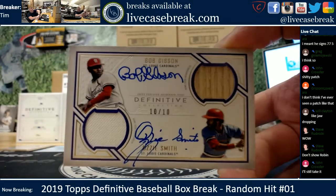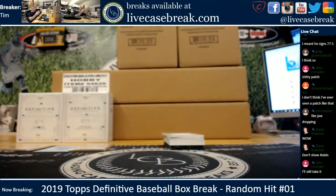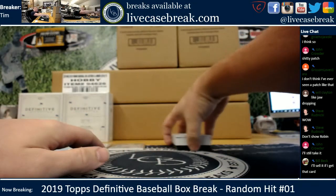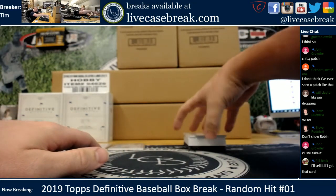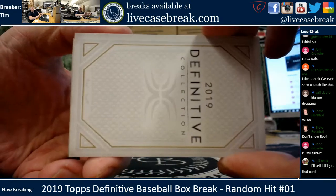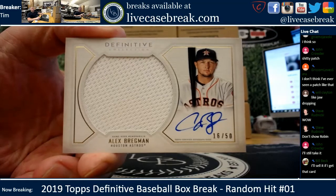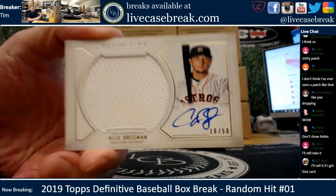Robin, definitely looking for the owner of this card. We got four pretty damn awesome cards so far — Severino probably the worst I'd say. Next up: Bregman, 16 out of 50, game-used jumbo, on-card ink on that. Charles's boy.